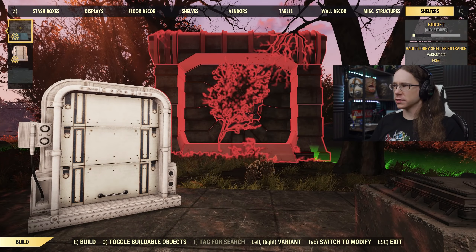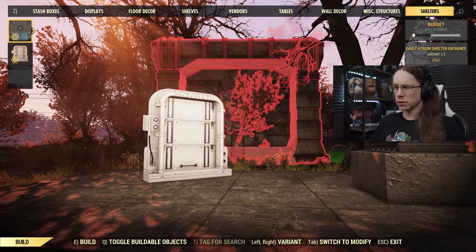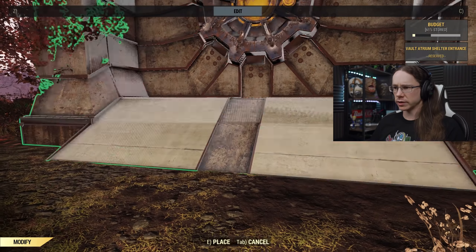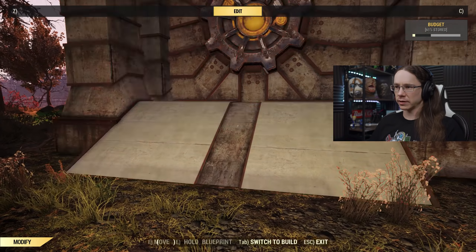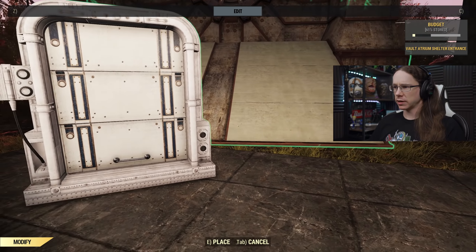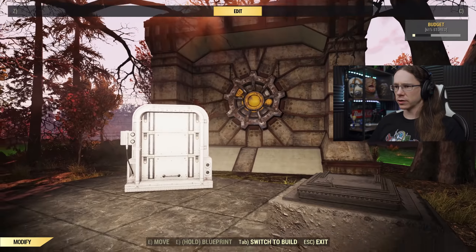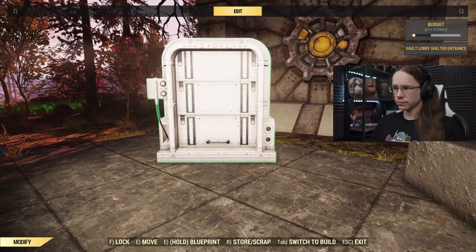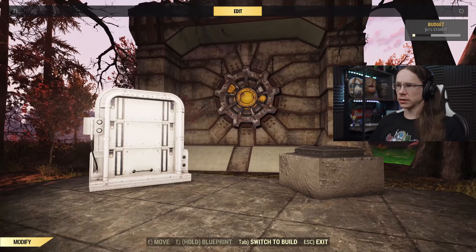We also have the big vault store entrance for the atrium — absolutely massive, as you can clearly see. It's a bit awkward to place, so hopefully Bethesda will work on that. Normally it's a little obnoxious, but if you want the camp shelters to be the primary focus of your camp that's maybe not such a bad thing. I've set a couple of lights up so you can actually see what's going on.